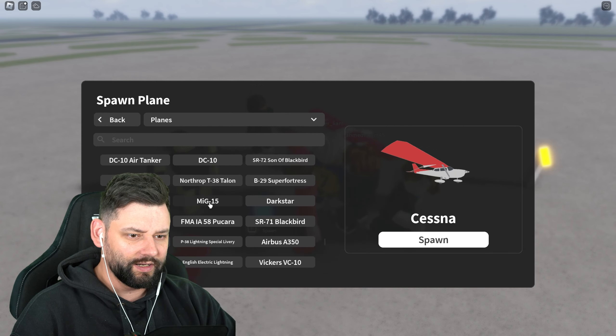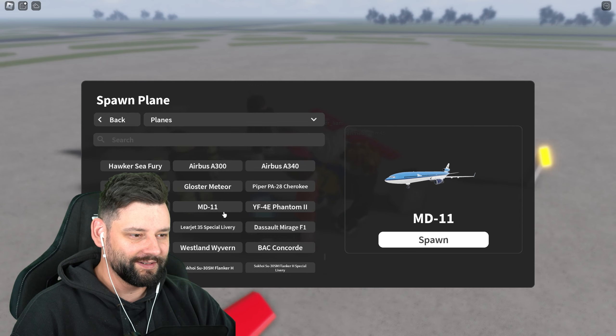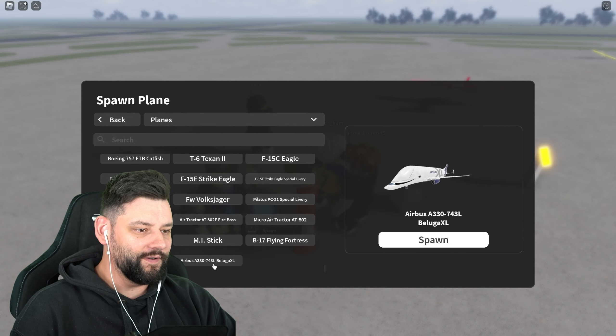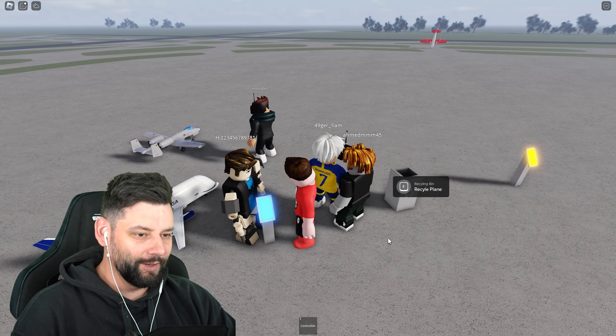Where is it? There are so many planes to pick from right now. Is it maybe at the bottom? Oh, did I see a DC-10? That's beautiful. An MD-11 — that's even more beautiful! There it is — the Airbus A330 Beluga XL, baby! It is huge, a little bit too big if you ask me.